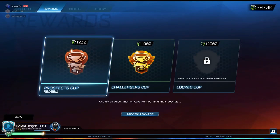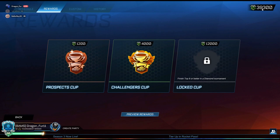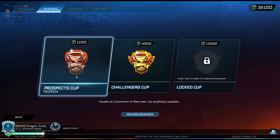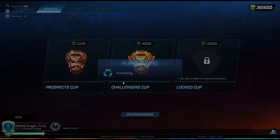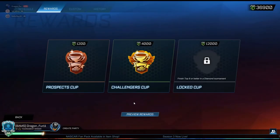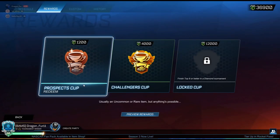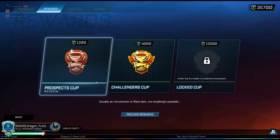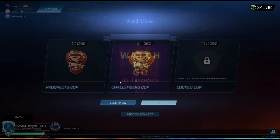We're going to start off with our tournament reward openings. As you can see, we have 40,000 credits to open. I'm going to do all Prospect Cups so that way we can get the most out of our credits. Not the best start — we got two uncommons in a row. I'm really hoping that maybe we can get an exotic or an import straight away, but let's wait and see.